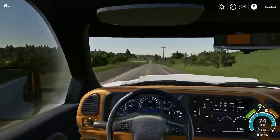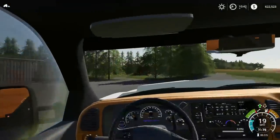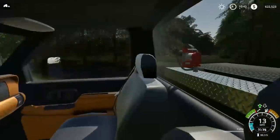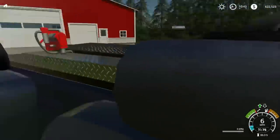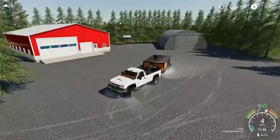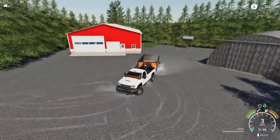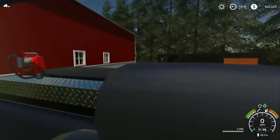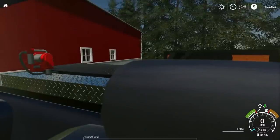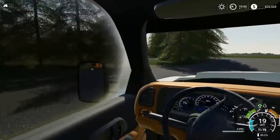We're just going to head back to the house and get started on mowing our own lawn. Pulling up to the yard here — in case you guys didn't know, this is Lone Oak. You can get it on the in-game mod hub. Very nice map; the guy that converted it did a very good job. It's all-season ready. Now we're just going to back this up — I think just right next to this red shed. That's going to be about perfect.